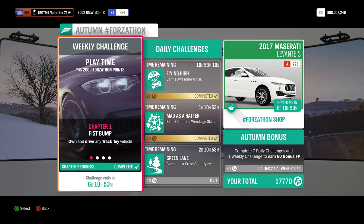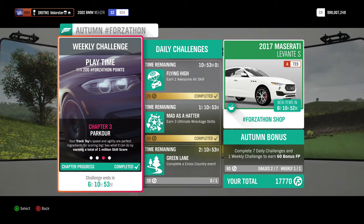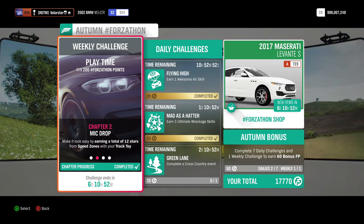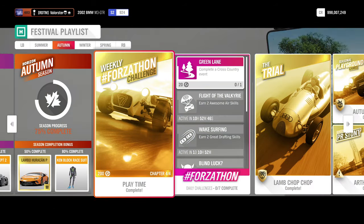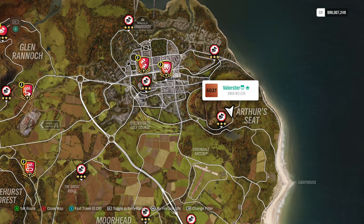There are a lot of choices. I took the 2002 BMW M3 GTR — I tuned it so you can actually use it to do the 12 stars, the 1 million skill score, and I also made a blueprint for the circuit events. Let's have a look at the 12-star speed zones. You just do whatever you want — one star, two star — the place where I go is here.